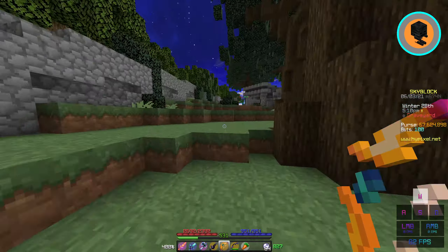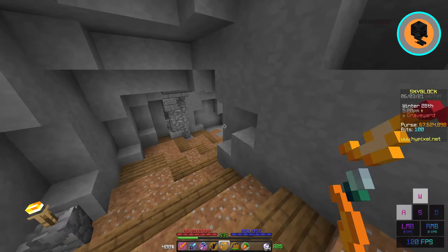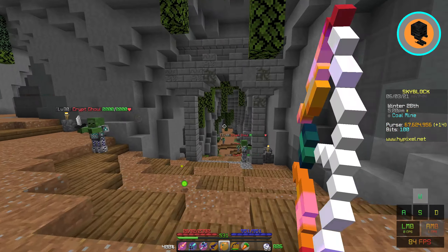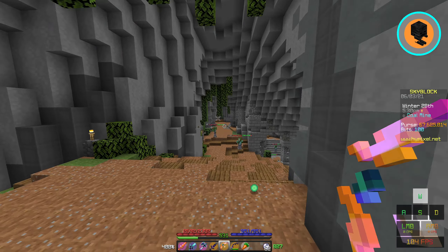But for now, you can just use Runaan's Bow and summon your slayers very, very quickly. For revs, it would just be like that, and it still works basically the same, just without three arrows.